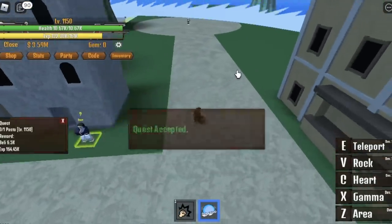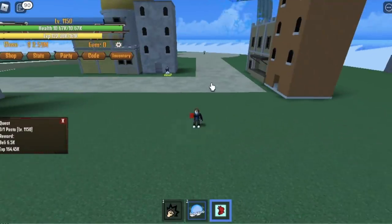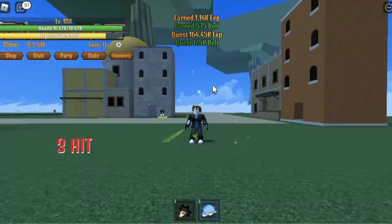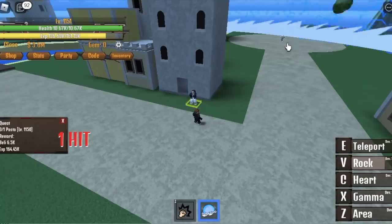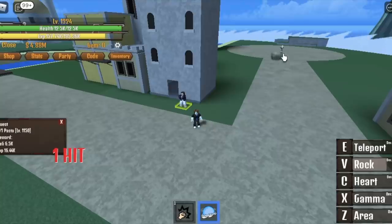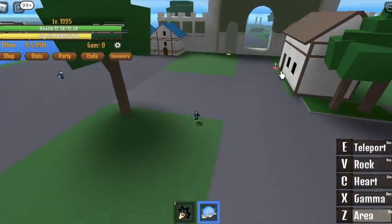You can kill the Pacifista in two ways — same as the others. You can snatch the heart or use the rock. This Pacifista cannot attack you because you're always out of its range. So it really depends on you how you defeat it. You're gonna do this until you reach level 1,325. We're so near! Did you notice — the moment we got the rock skill and the heart skill, everything came a lot easier.